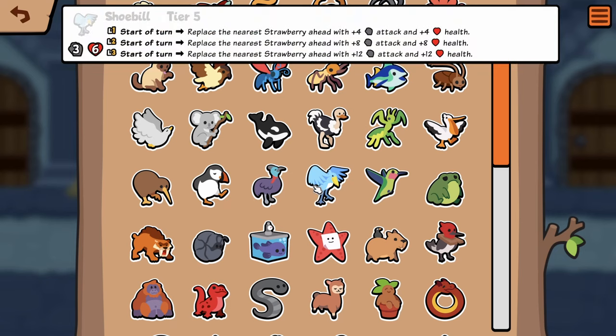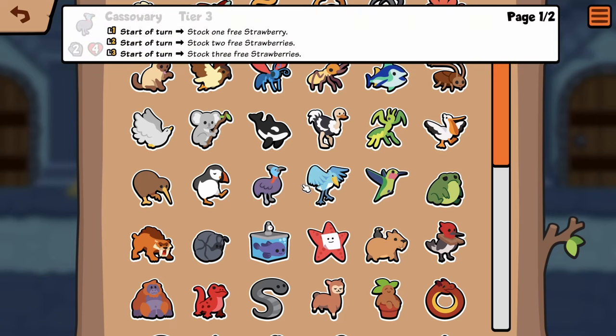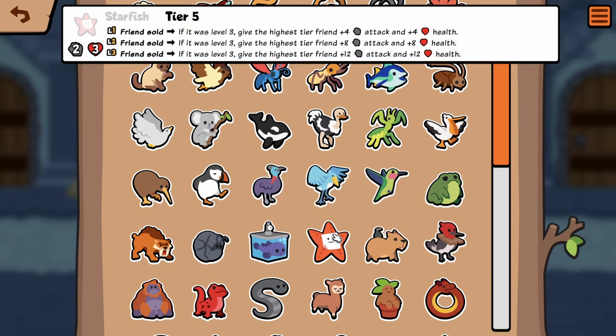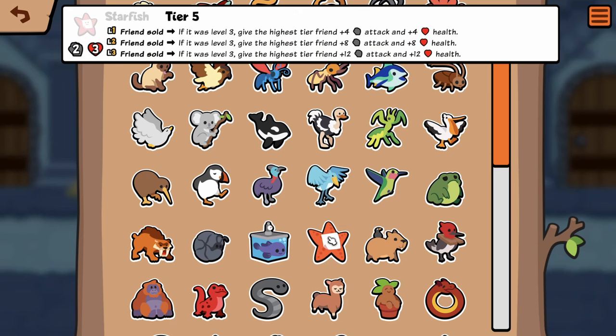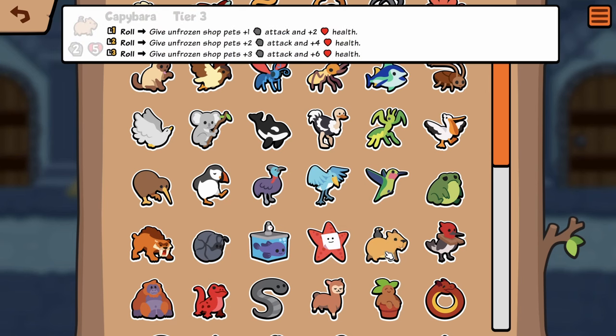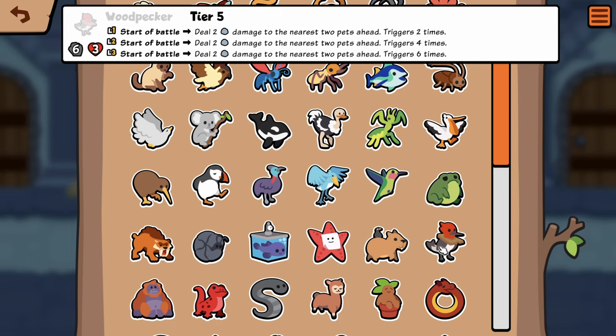Run a five squad, have Cassowary, never have to worry about selling a level three — this is insanely bad for Starfish. That can't just be me. Maybe it's crazy in customs but in Star Pack, no. Capybara — yeah, we've seen that. Woodpecker is now a tier five at 6/3 — that seems more balanced now.